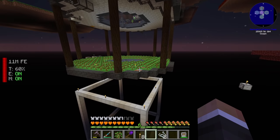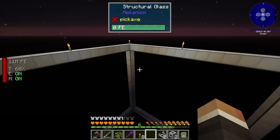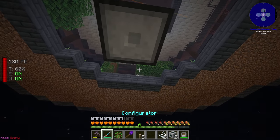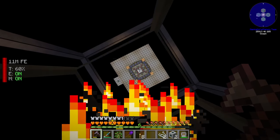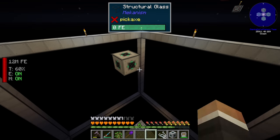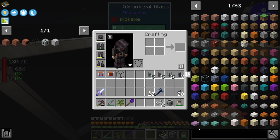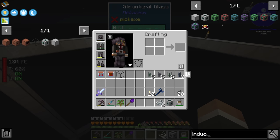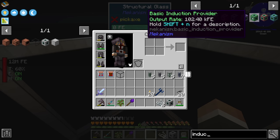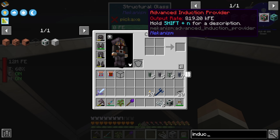In order for this to actually work, there are a couple of things we're going to need. We do need the induction ports we mentioned previously. I think we'll put one right here at the top of the cube. Even with these, it still can't transfer or hold any redstone flux. The reason is that in order for this to actually work, you have to fill it with induction cells and induction providers.